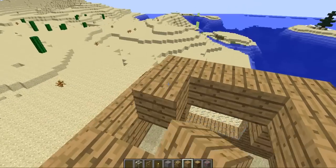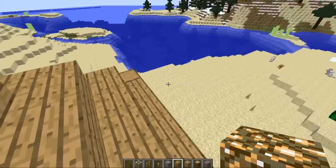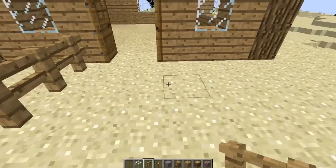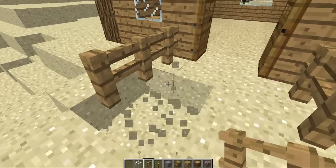I put glowstone in the top too. So there is your basic outline. Now you can put fences here, here, and here. You can have this all stone.